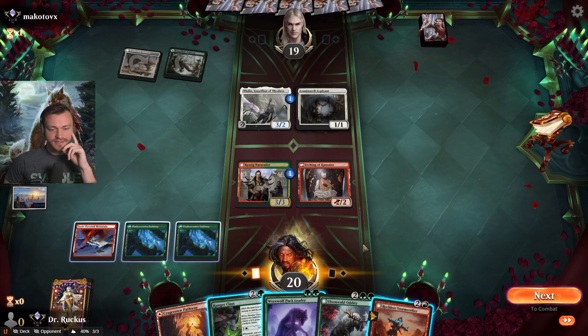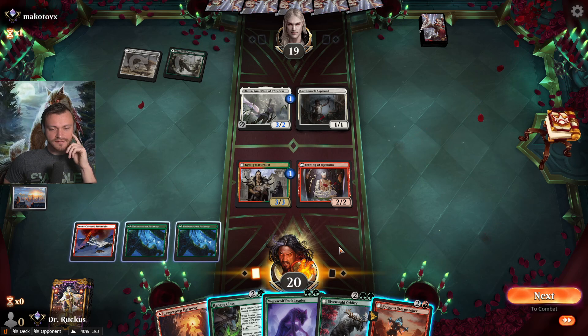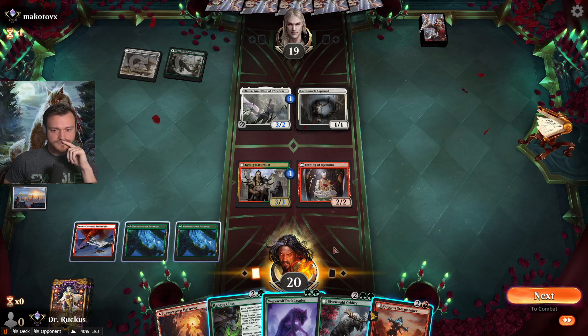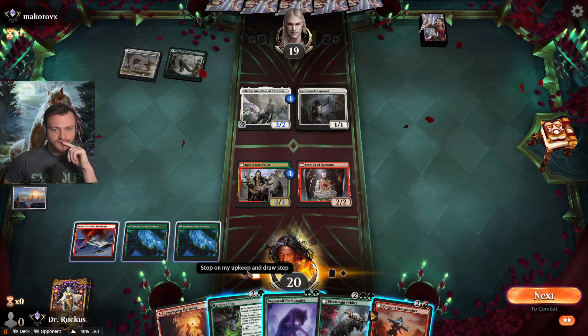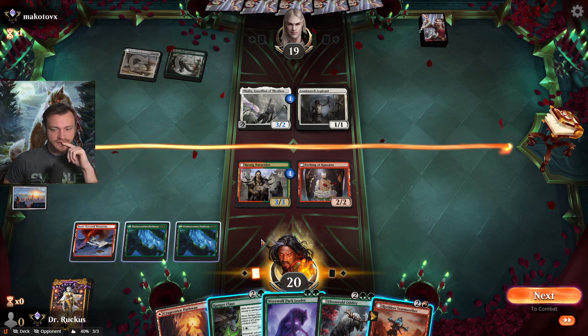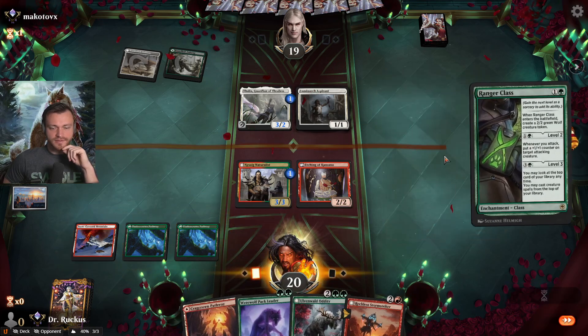We hope they attack with it. They're going to have to attack eventually. I think we'll get Ranger Class down — it's pretty tough. If we flip to night side that's another good way to get things rolling. Let's get the Ranger Class down this turn.